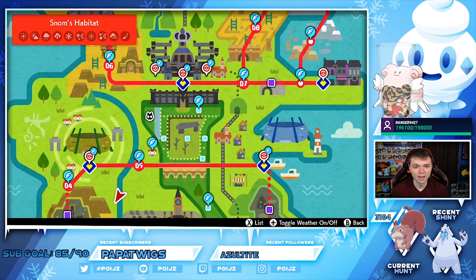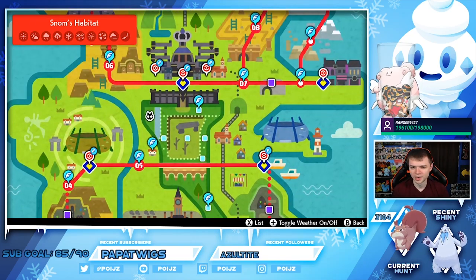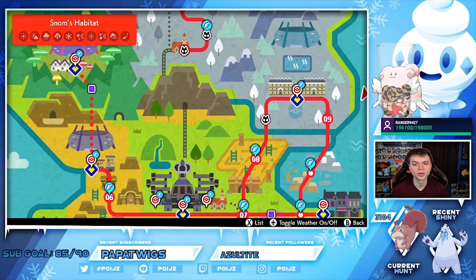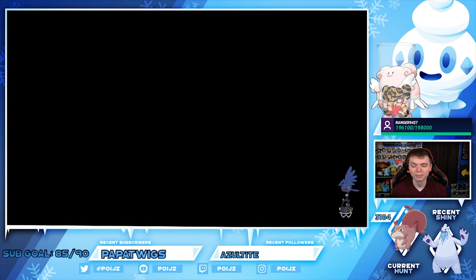Later in the game, Snom can also be found in the Wild Area — in the Lake of Outrage. That's another spot where you can actually get it, just based on the weather at the time. But these earlier locations would be the general area you'd go to. I believe it's a grass encounter, though I'm not 100% certain.